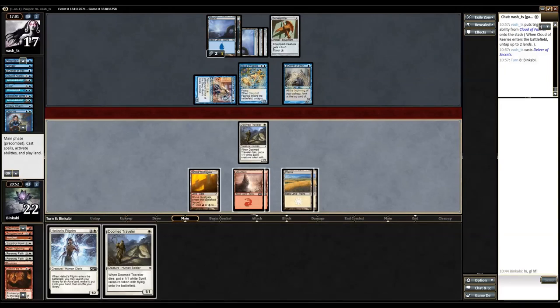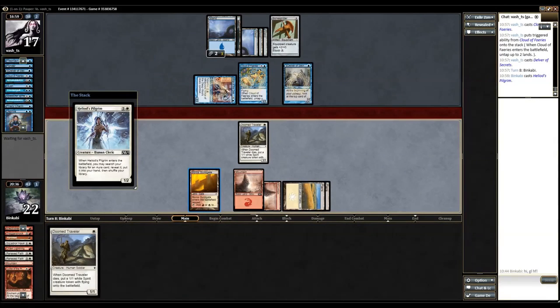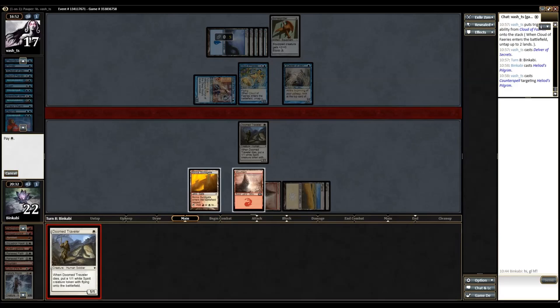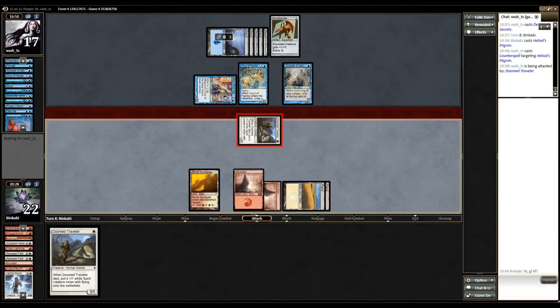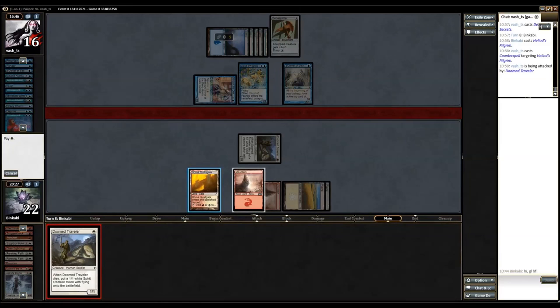So you have Spell Stutter left. Spell Stutter can counter something — it costs two. So let's play this one and see if it resolves. I can't Pyroblast as well — why not? And this is why playing against mono blue is almost impossible — they have so many counterspells and so many versions of it, it's impossible to play around them all.